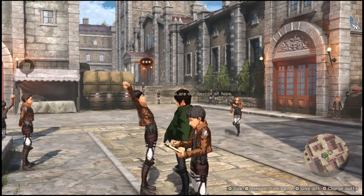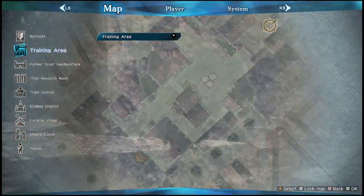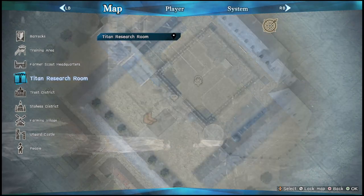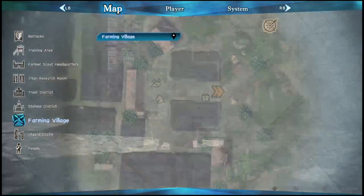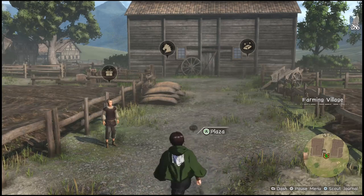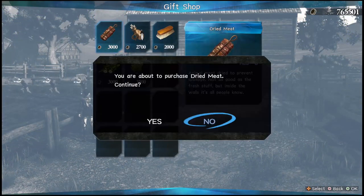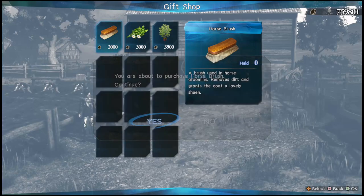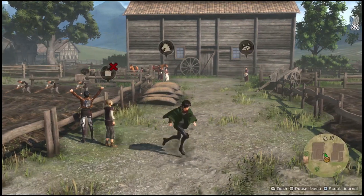Besides scout missions, there's also the gift system. You can find gifts all over the map. For example, if we go to the Farming Village you can see these little present symbols — you can purchase them. I can see dried meat, hunter's armory, horse brush, soothing herb, and iron bamboo kit. I'll just buy all of them to show you an example.